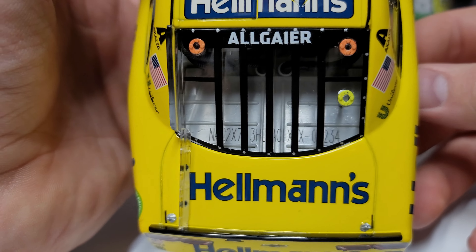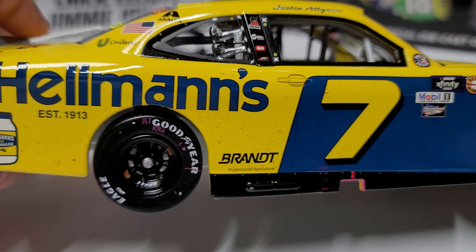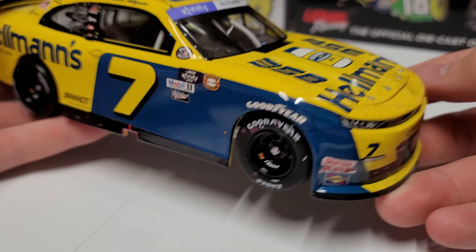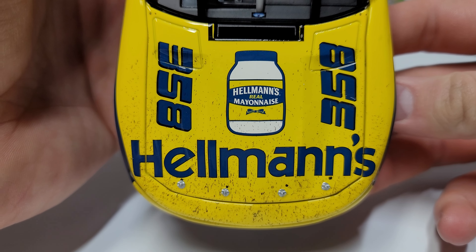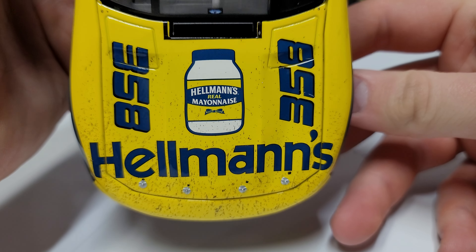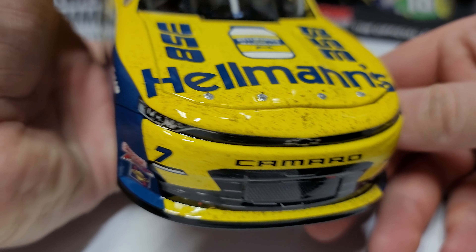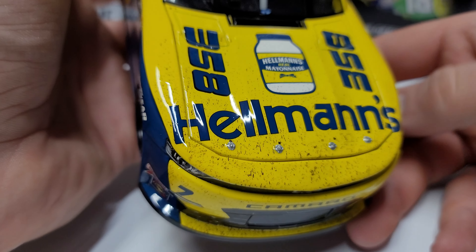We've got Hellman's on the deck lid. The production number is 234 — they didn't make enough for that. Here on the other side, it's pretty clean; you can see a little bit of buildup there right before the fender, but otherwise pretty clean. Once you get back around to the nose, this is where you'll start to see it a little more. You've got Hellman's, and 358 — that was a horsepower number they used to mark on the hoods.